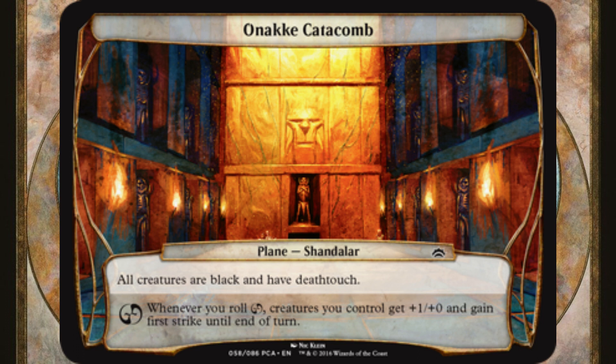But first strike combined with deathtouch allows your creatures to enter combat and deal first strike deathtouch damage to blockers, killing them instantly before your own creatures are dealt combat damage.